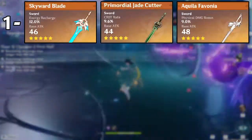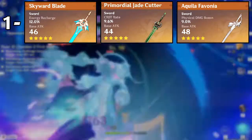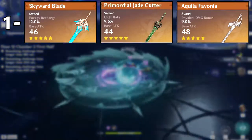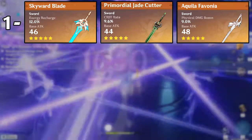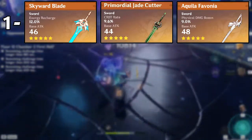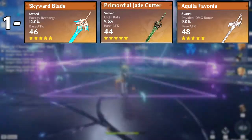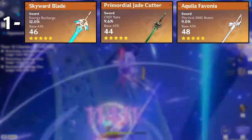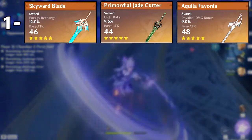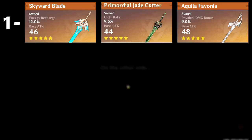Now for a healer support build, your first tier weapons are the Skyward Blade — it's definitely the best weapon for support Jean. It has energy recharge which is pretty good, and the passive is still fine. Then we have the Jade Cutter and finally the Aquila Favonia. These don't really have the best stats for a support Jean, but the high base attack and good refinements make up for it. These are still probably two of the best weapons on support Jean, so you want to use them if you have them.